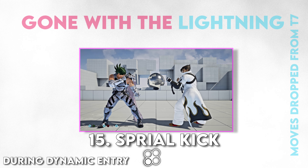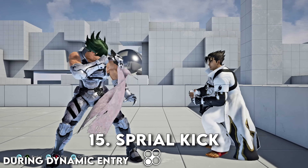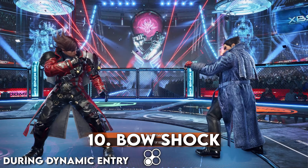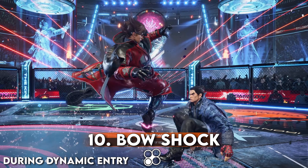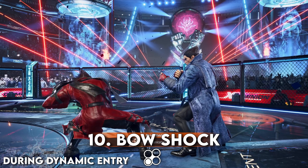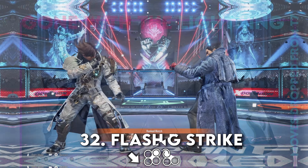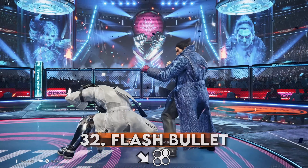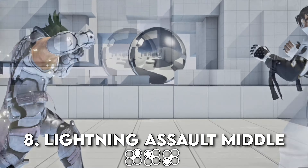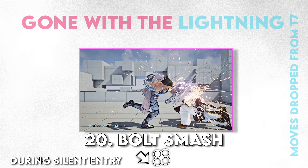Spiral Kick doesn't exist anymore. Opponents electing to stand guard — once allowing Lars to access those sweet plus frames — has been replaced with Bow Shock. Bow Shock seems to be plus on block as well, and it's homing and goes over lows. It's an upgrade for sure. Flashing Strike doesn't exist anymore, replaced seemingly by Flash Bullet. Lightning Assault High and Lightning Assault Middle are both gone, because Lars is a somewhat different character now. Bolt Smash is gone with the lightning too.